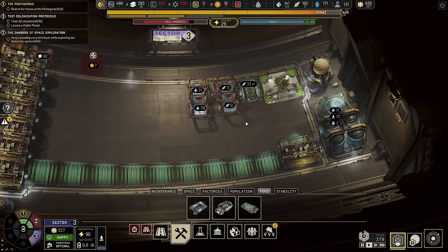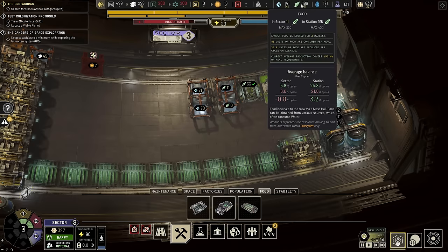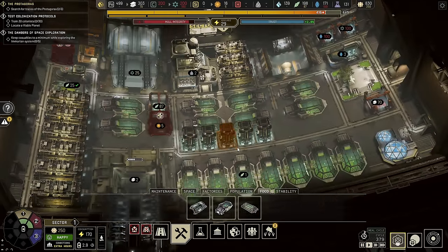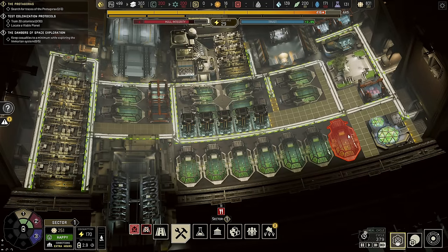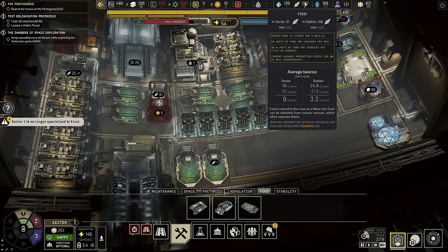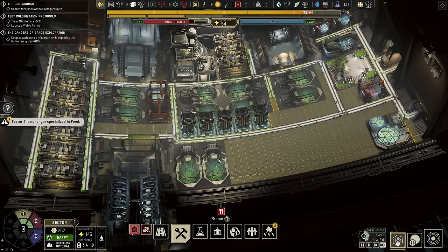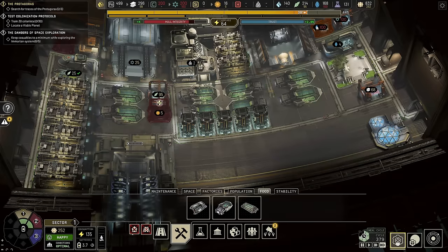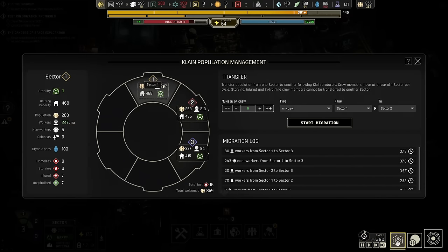The 30 workers have arrived and we're up to optimal working conditions. We're good in here, we have some bare basics. We're now at 155% food. So it's going to come to sector one and I am going to remove enough farms that we get down to around about a hundred percent. Also means now in sector number one, I now have 60 free people. So sector one to sector three — only workers — can I move 60 people?